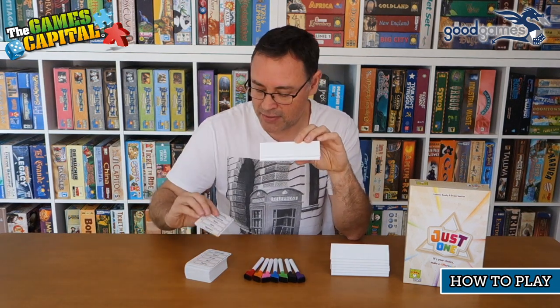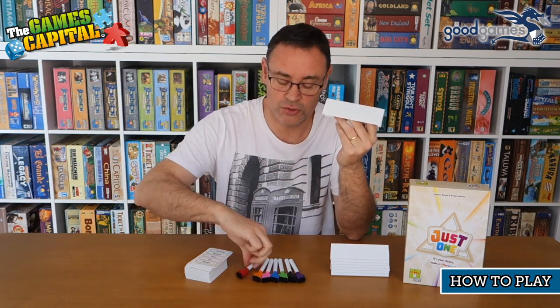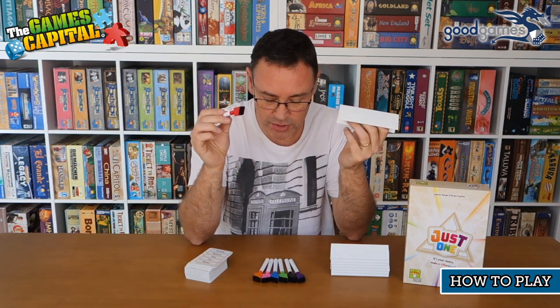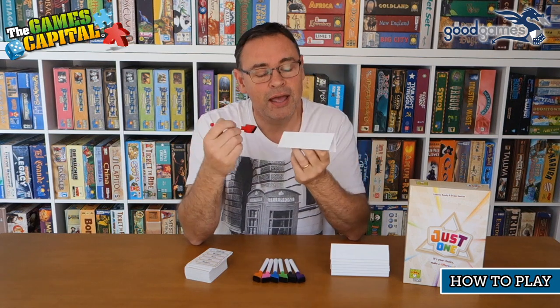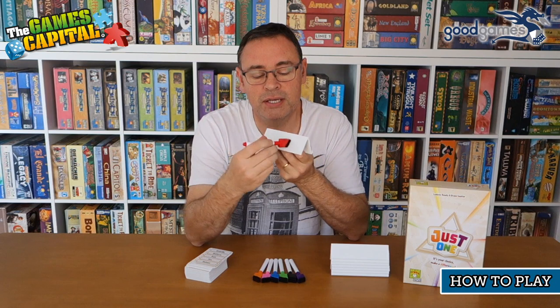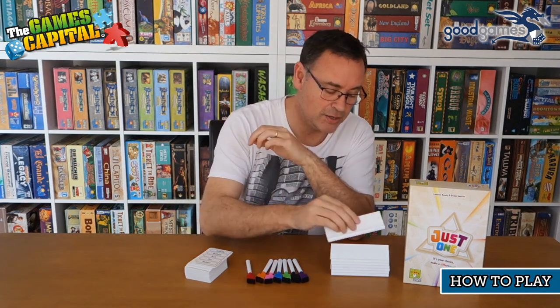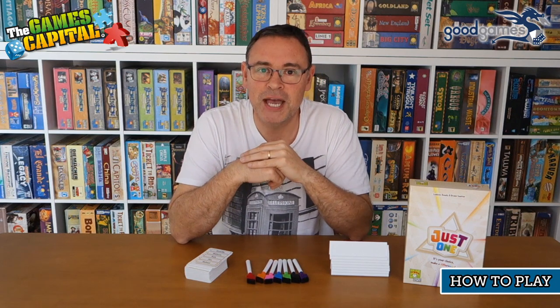The stand is also used as a whiteboard, so you're going to be using these dry-erase markers — there are seven of them — to write your clues onto the board. They have an erase function as well. So that is basically the components.